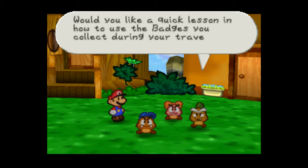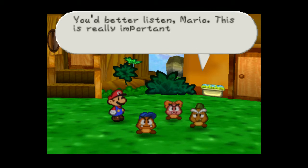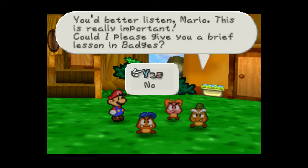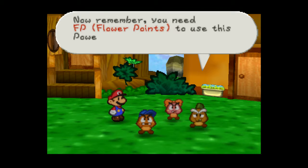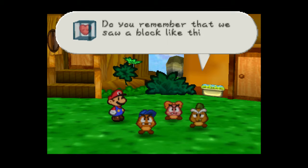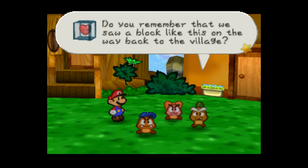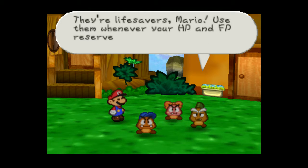Would you like a quick lesson on how to collect and use the badges you collect during your travels? No. You better listen, Mario, this is really important. Could I please give you a brief lesson in badges? No. Alright, I trust you. Now remember, you need FP — Flower Points — to use this Power Jump technique. Do you remember that little heart box thingy? We saw a block like this on the way back to the village. These blocks will also not only restore HP, but also FP. They're lifesavers — use them whenever your HP and FP reserves are getting low.